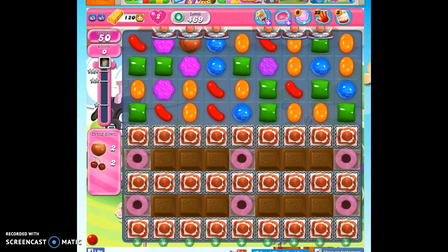Hi friends, this is Susie, your Candy Crush Guru, helping you to solve the puzzle of level 469, where we have 50 moves to bring down 4 ingredients, which will get us the 40,000 points.